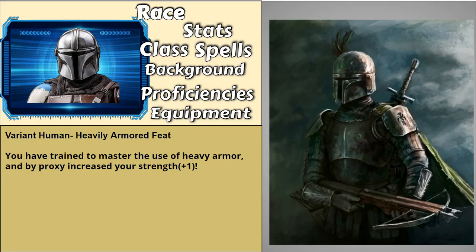For race, we're going to do Variant Human with the Heavy Armored feat. This is to give Mando access to his iconic Beskar, as the class we choose for him does not have access to Heavy Armor.